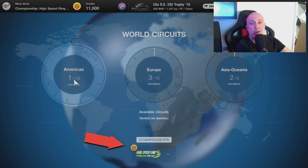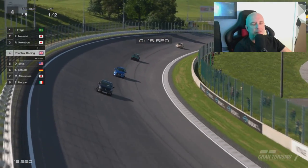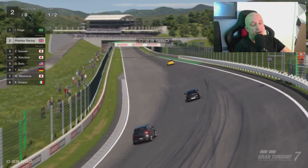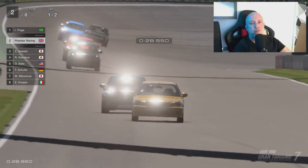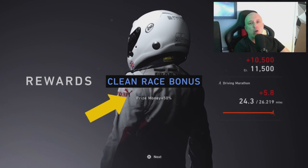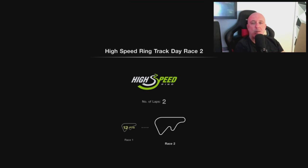And with the Clio now kitted out, it's time to head over to the high speed ring and start doing our championships. One of the first things you'll notice when we begin the race is just how fast the Clio is — you are going to be flying past the other cars. In fact, you're probably going to be in the lead before you've even completed half a lap. And I will just quickly point out here that you mustn't hit the other cars or the barriers. If you do so, you won't get a clean race bonus, and that bonus is worth a lot of credits.